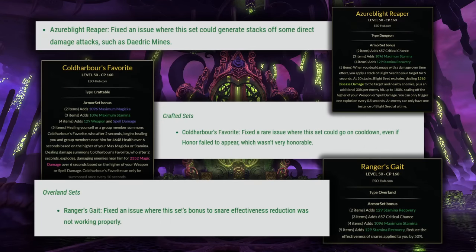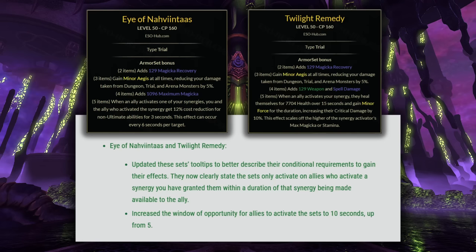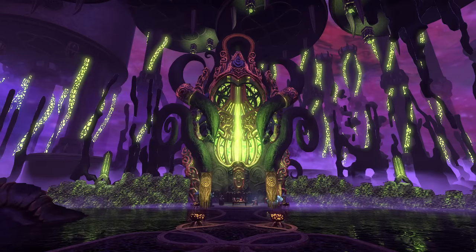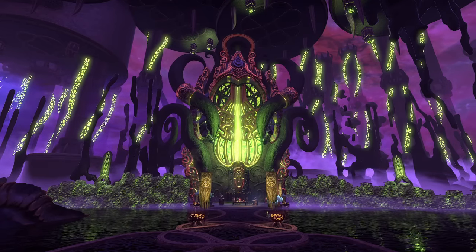There were a few bug fixes for Azerblight Reaper, Cold Harbor's Favorite, and Ranger's Gate, but not too many actual balance adjustments here. We did have the timers on Eye of Noventus and Twilight Remedy extended to a 10-second window rather than only 5 seconds, but the changes that most people are probably going to be affected by are the ones to Aegis Caller and Pillar of Nirn.